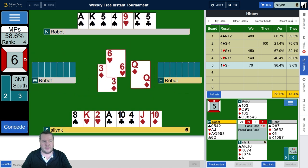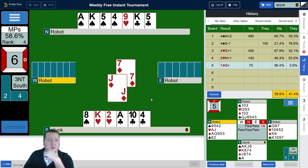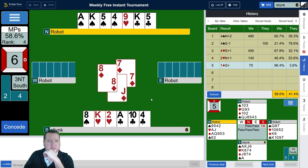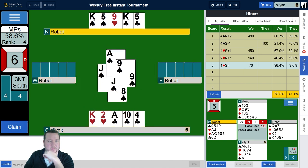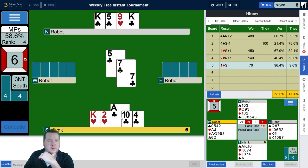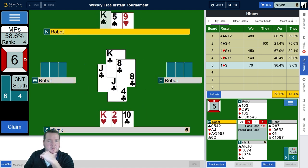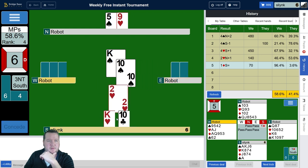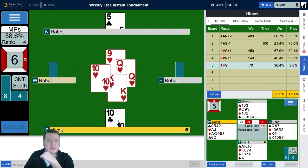I've revised my plan — we'll give them a club trick and see if they go after diamonds. They went after diamonds — good news. Now we'll throw a spade and see how the spades behave. I don't know what I want to discard yet, so I'll take two rounds of clubs and see what's happening. Clubs are all good, throw the heart away, heart to the king and a club.